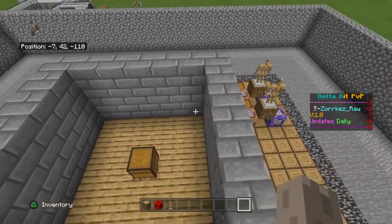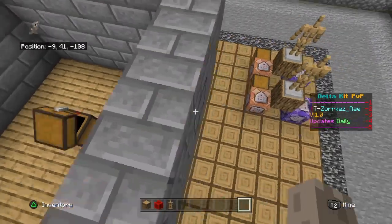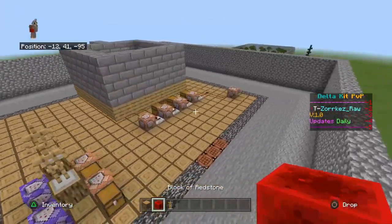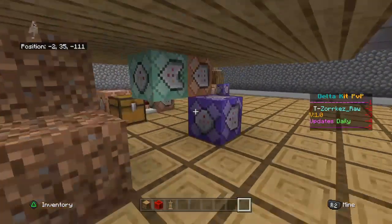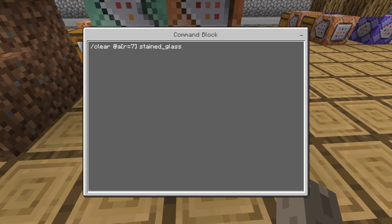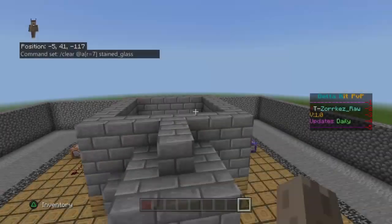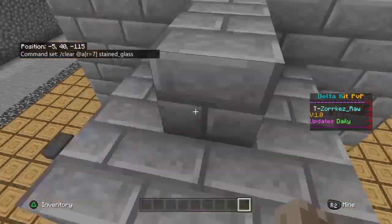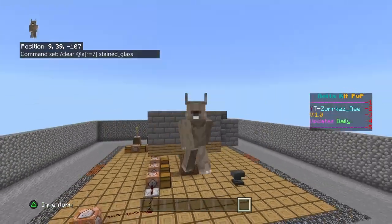It's very simple and easy, and that's pretty much how you create this system. It's clearing at a radius of 7 stained glass. So if you do actually have stained glass in your world — like if it's a currency or something — probably not the best idea, because it will clear it. But yeah, that's pretty much it, guys — so subscribe, like, and peace.